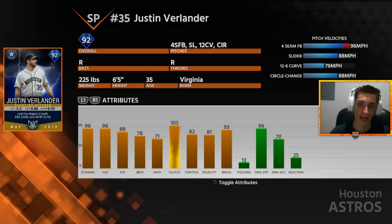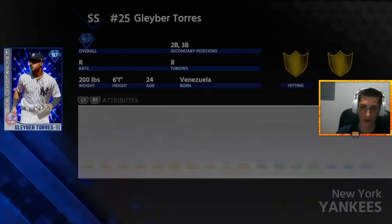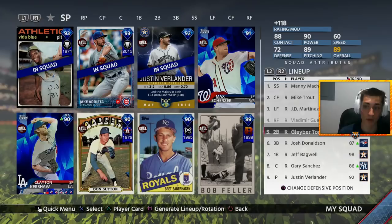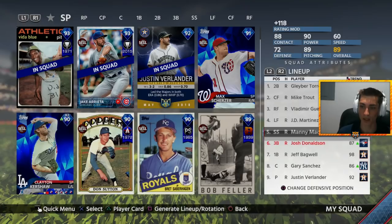He throws hard, has that slow 12-6, a slider, and a change up. It's a very good looking card. We've also added Gleyber Torres to the team — looks like an absolute monster at second base. As you can see, my lineup is very right-handed dominant right now. But that's just the way I'm going to set it up. I think a lot of these guys can hit lefties and righties just fine, so it doesn't really matter. This could be the debut of Gleyber Torres, and most likely will be, unless we randomly get Justin Verlander.